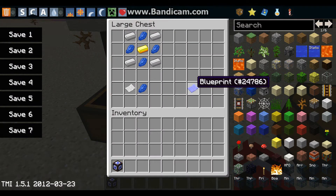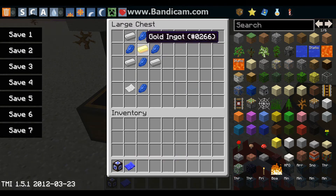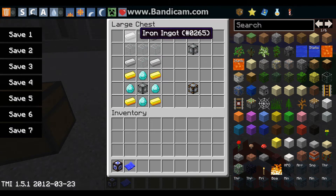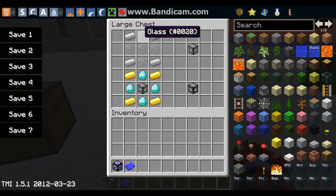And then you are going to need to make a blueprint. That is one lapis and one paper. Now we are going to make corner markers. Corner markers are what you use to mark the corners of the house with. They are only one time use, so when you break them, they are done. It is five glass making an X shape, and then four iron ingots on the outside.